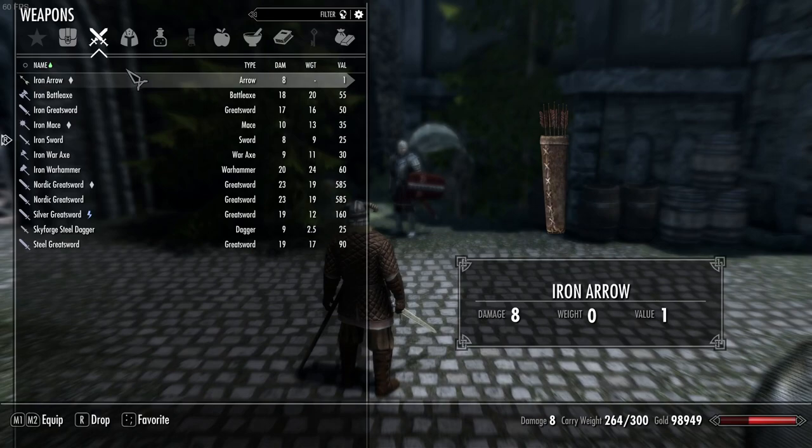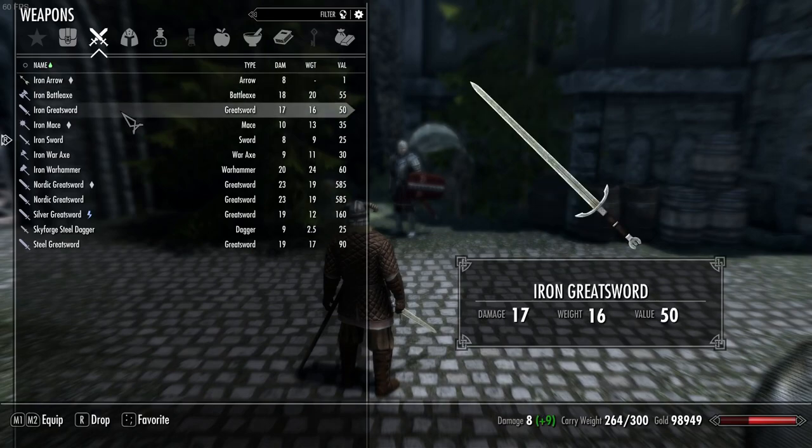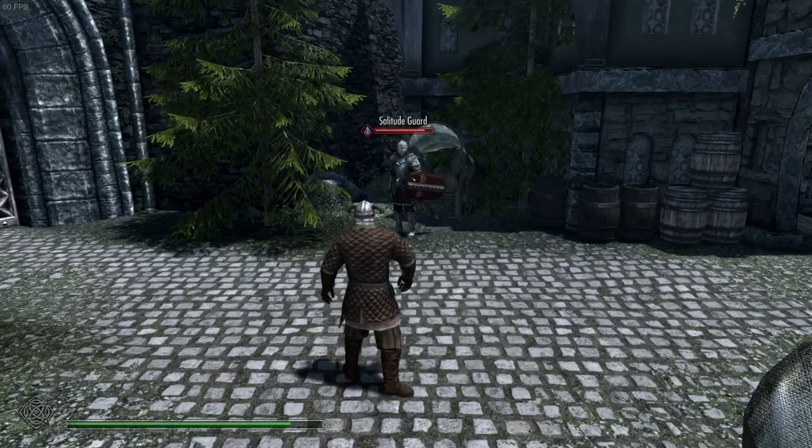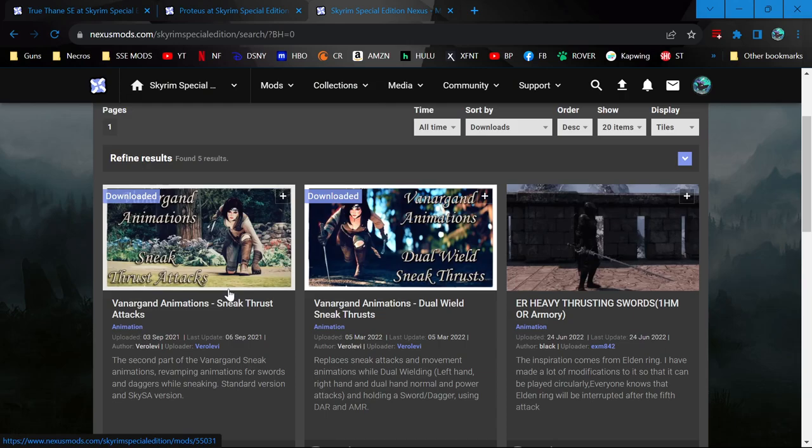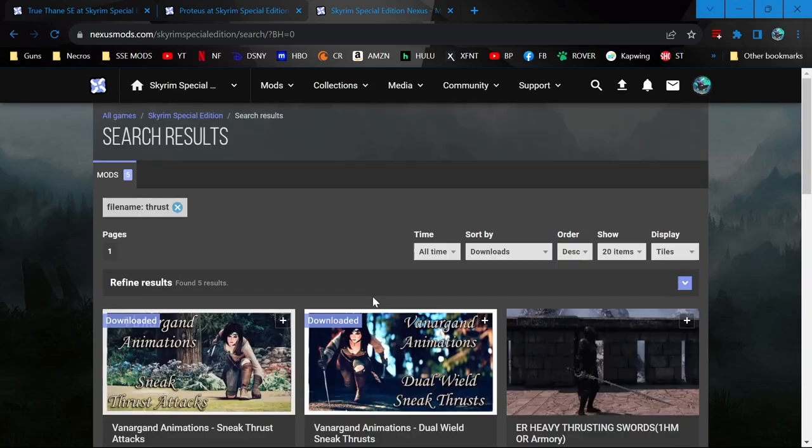Two-handed weapons should have some advantage in reach, but having a shield has been shown to help a lot — if you watch videos from Lindy Beige and Scholagladiatoria. And I was thinking I even need to turn up the dagger a little. It just sucks I don't have any thrusting animations. There are ones with sneaking, but nothing otherwise.